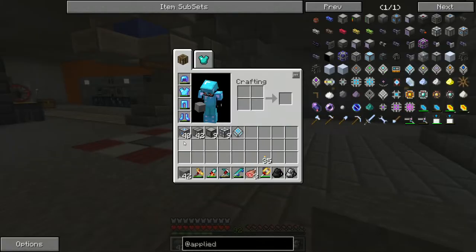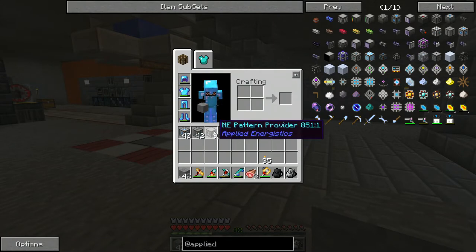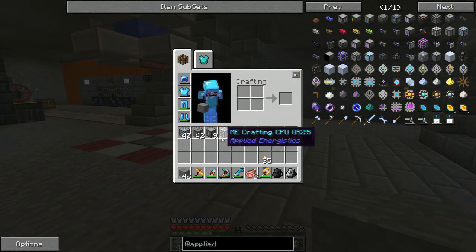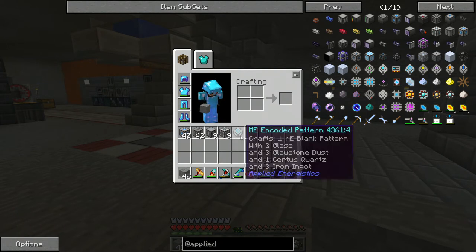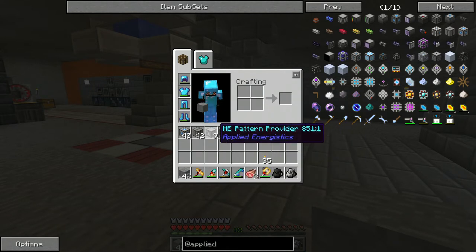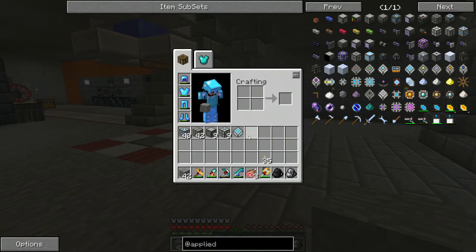The MAC that I'm going to build uses 40 containment walls, 42 heat vents, 9 ME Pattern Providers, and 9 Crafting CPUs. I don't know if you need this many Crafting CPUs or if it speeds up the process. I just made the same amount of each. The pattern providers let you store encoded patterns — the more pattern providers you have, the more patterns you can have stored in your MAC, and the more recipes you can auto-craft.